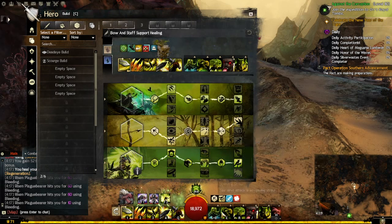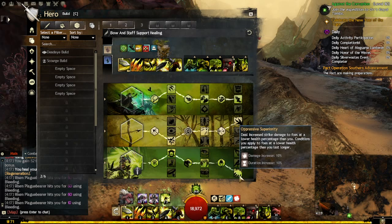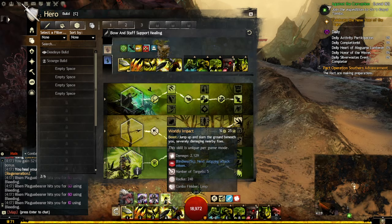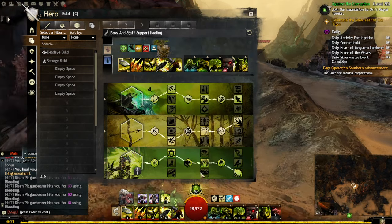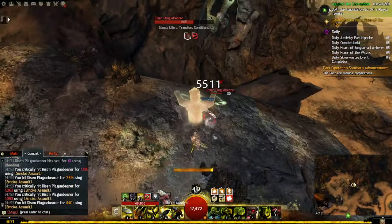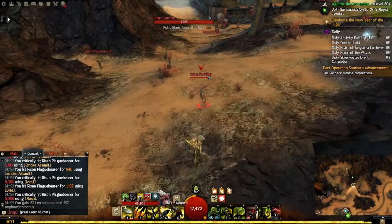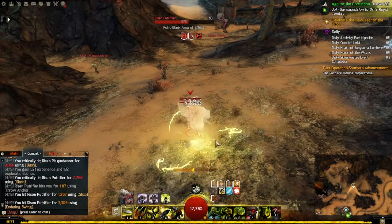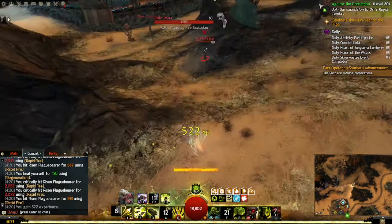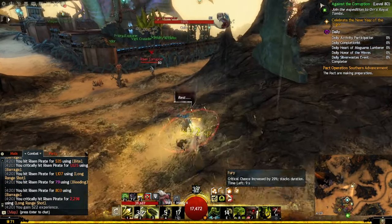You can also use a short-burst pet option if you want — the boon duration doesn't last as long but it's still viable. Let me try that. Let my pet go first. All right, I got my fury up — there we go, he's already dead. It's powerful, but the boon doesn't last as long — looks like about eight seconds.